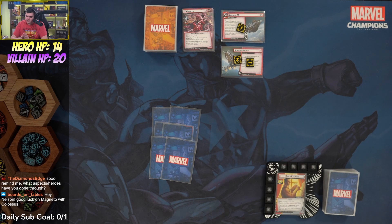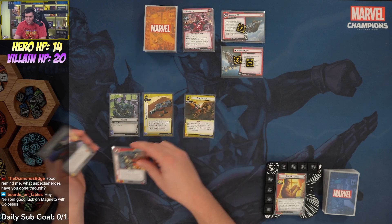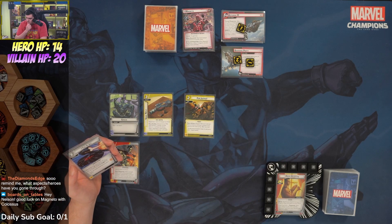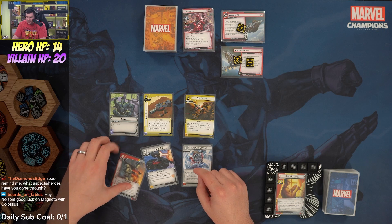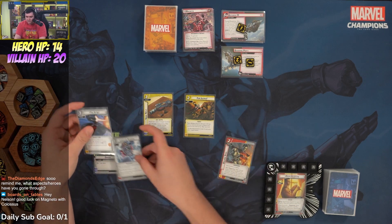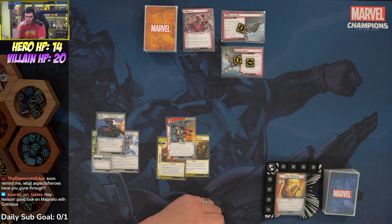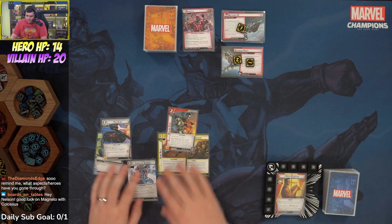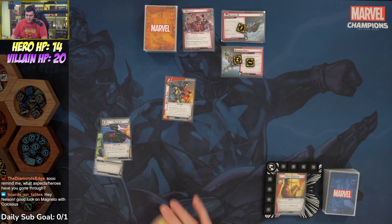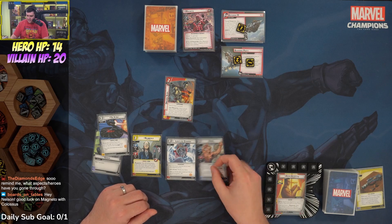If we can just get Iron Will, I feel like we're going to be okay. Opening hand: a Genius, a Sonic Rifle, a Four Justice, an Organic Steel, X-Jet, and Limitless Stamina — a really solid opening. We can hang on to Organic Steel and X-Jet, get the X-Jet onto the table. Getting that tough economy continually rolling is really critical.